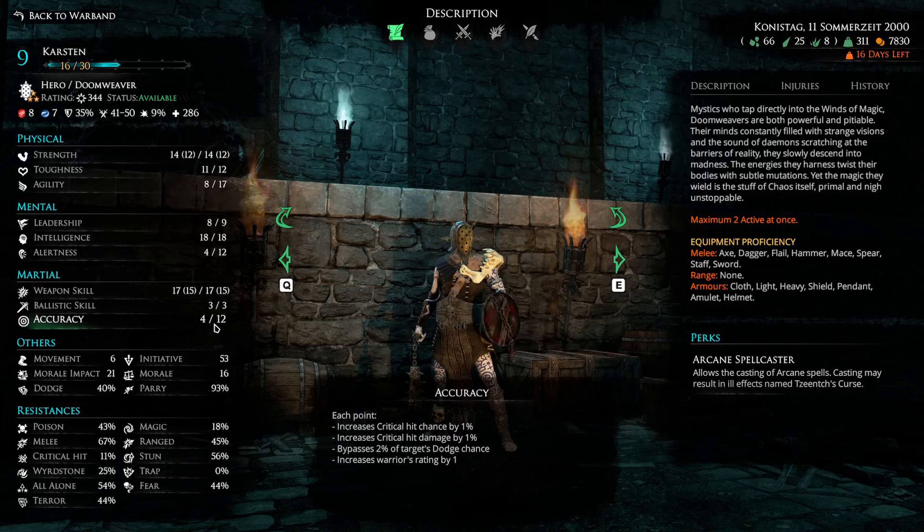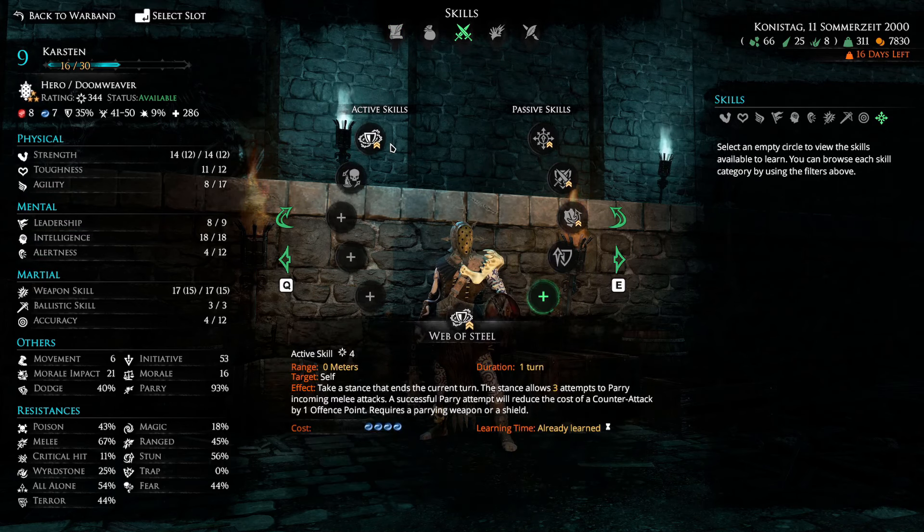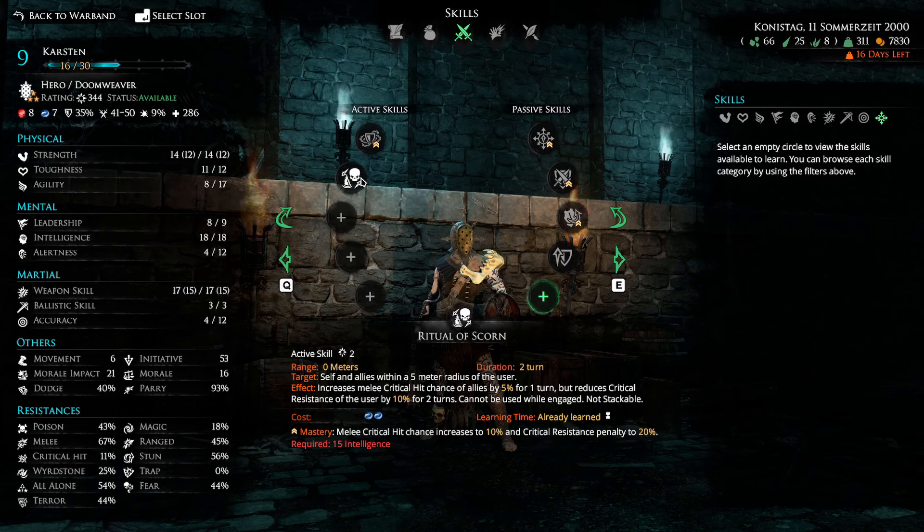He can get up to 15 weapon skill, allowing you to master Web of Steel, and I put everything else into accuracy. I would have liked to master Quick Incision but may not have had enough accuracy points for it. However his passive abilities offered other useful options. I ended up mastering Web of Steel and wanted to master Ritual of Scorn — what that does is increase allied critical hit chance by 10%, while reducing only his own critical resistance. With guys built out as critters, this would significantly buff their ability, making it an amazing ability for a crit build with the undead.